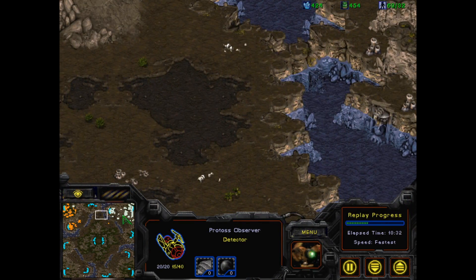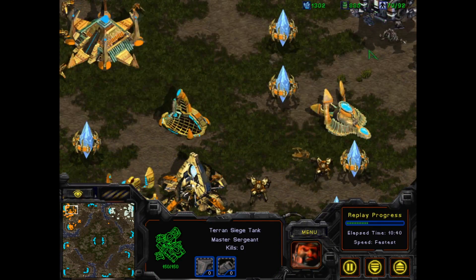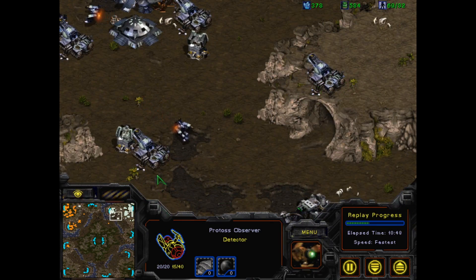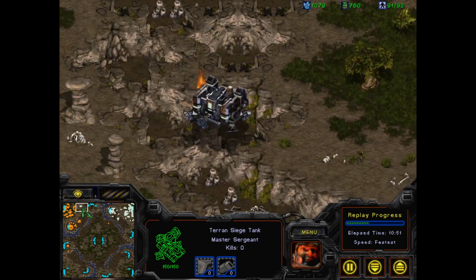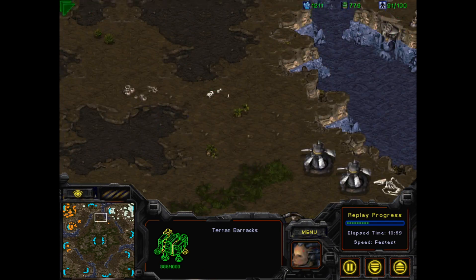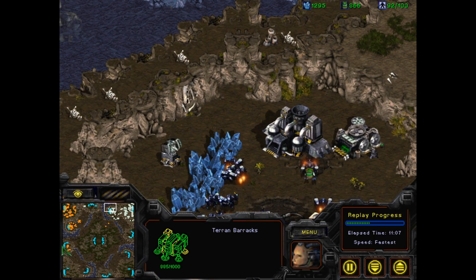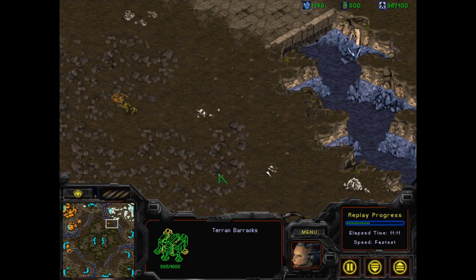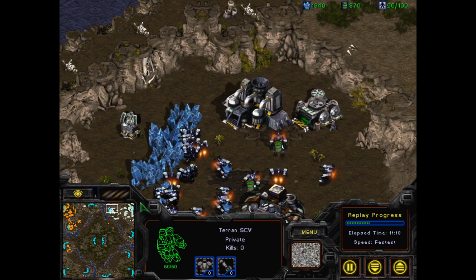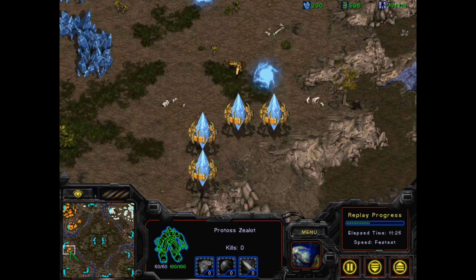One of the reasons Brood War PvT is fun is that the game is pretty much all about unit movement and positioning, because it's totally dependent on who gets the better angle. Arbiters allow you to recall into bases — for instance if he's sieged up, even if we're both maxed I will just melt running straight in. But if I send in two arbiters at once with a recall of zealots, he's forced to un-siege and move his units around weirdly, then I can hit him when he's un-sieged.